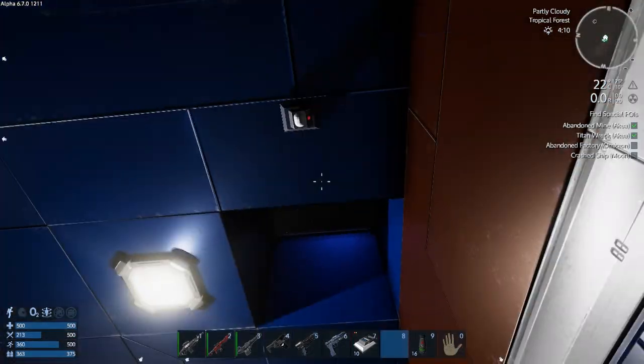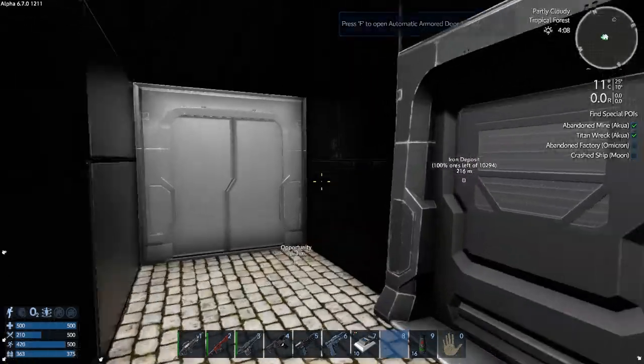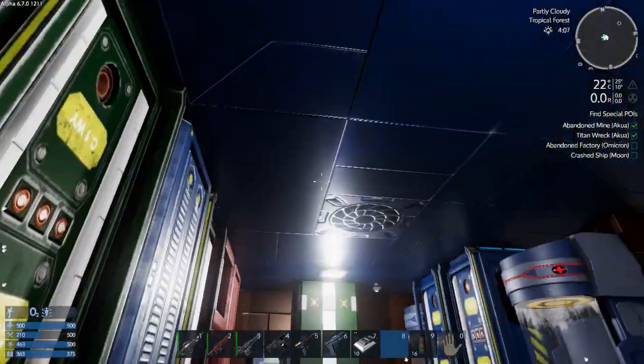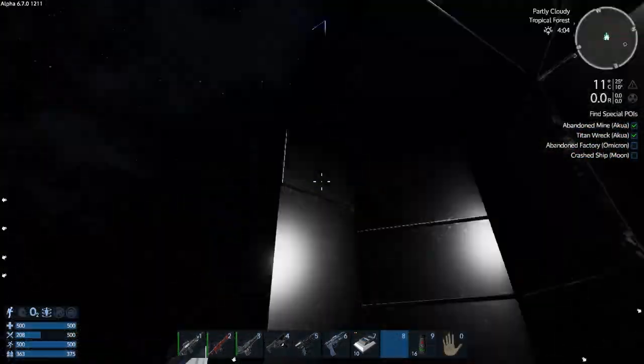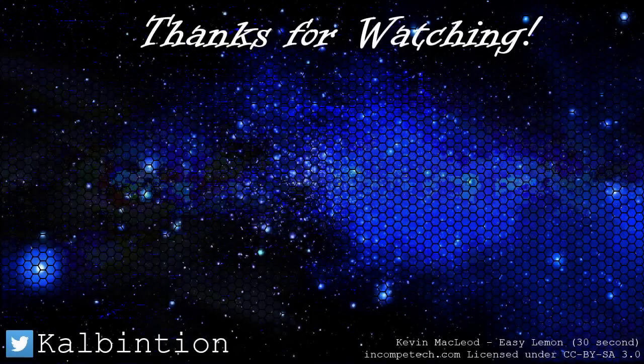I like these blocks a bit more. Still not sure what the light barrier does, but I'm sure I'll find out eventually. That'll have to be it for this episode — we messed around with a bit of signal logic, nothing too complex yet. Maybe we'll do something more complex on the capital vessel when we get around to building that. Hope you guys enjoyed this episode of Empyrion Galactic Survival. Until next time, take it easy!